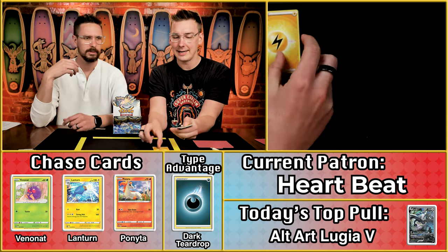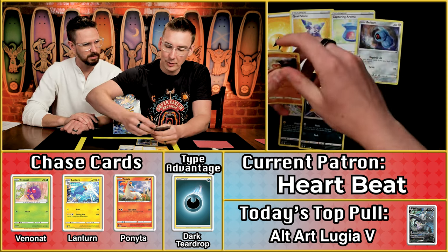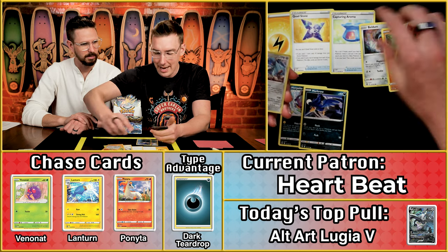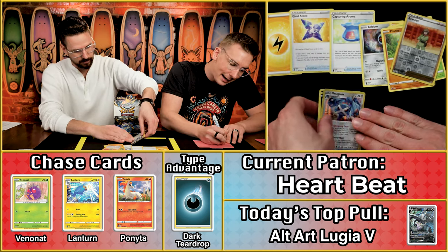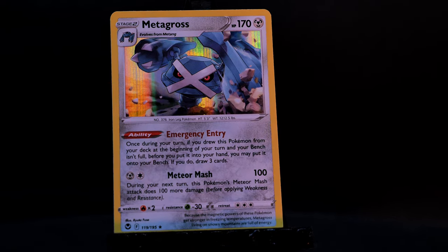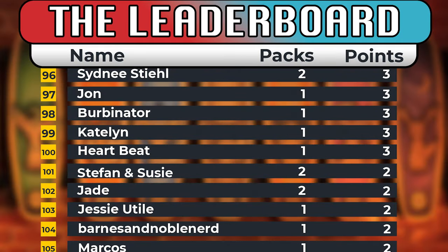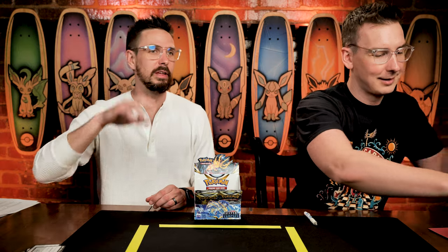We have the Lightning Energy. The Morpeka — that's the first one we've seen all day. The Murkrow, so we're getting some points there. The Sunker, the Sunker, the Fampi, Brandon, and Metagross. So that's going to be a solid three-point pack — not too bad. Not exactly 231 points on your first pack ever, but hey — what is comparison other than the thief of happiness? Don't compare yourself to the Lugia V.